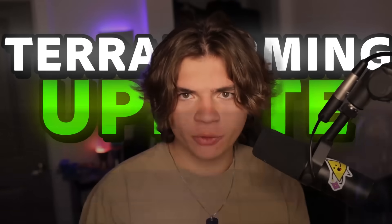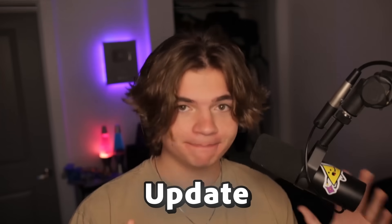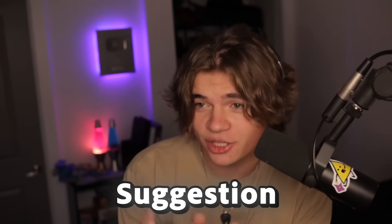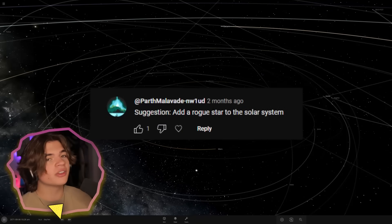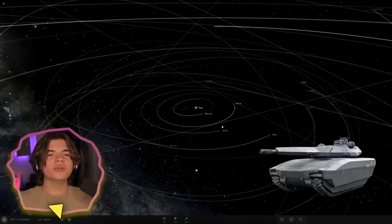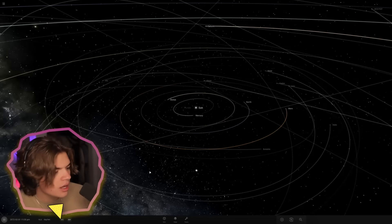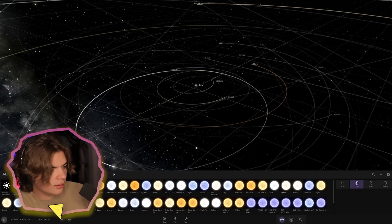Today we are back in Universe Sandbox in the new terraforming update and we're going to be doing your suggestions. Today we are starting with this suggestion: add a rogue star to the solar system. I think the best way to do this is to shoot a star coming through the solar system to see how that affects the orbits of these planets.